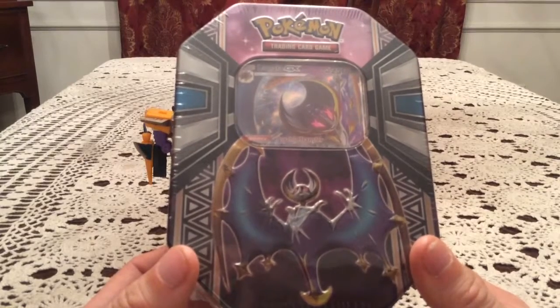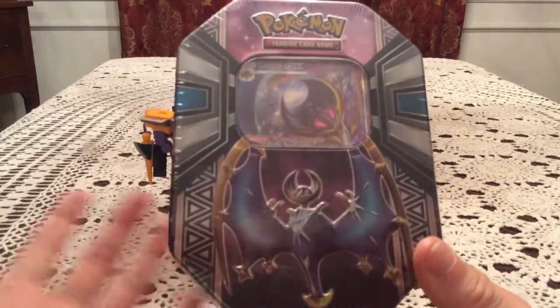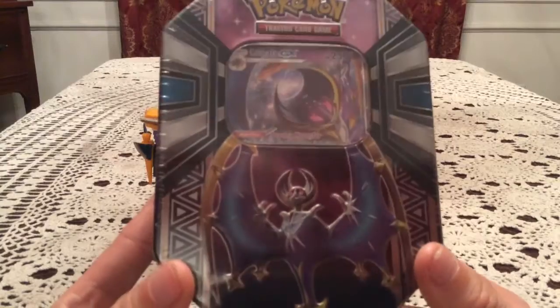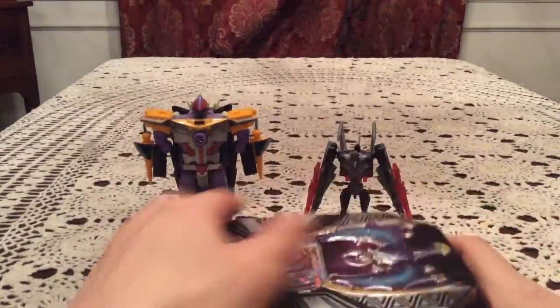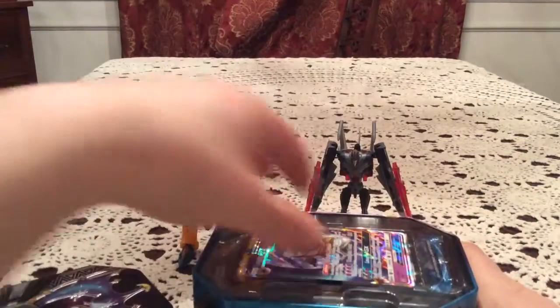The other one just made me happy because the chances were low. But yeah, we got the Lunala GX tin. Hopefully we at least have average pulls in this one. And it looks like I'm going to be able to tear into this one too — so nice. Don't have to use the pen. I've had quite a few tin openings recently where I had to use a pen to tear into the plastic because it was wrapped so tightly.